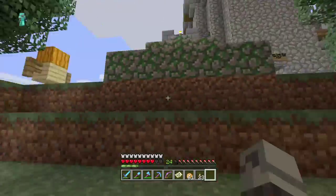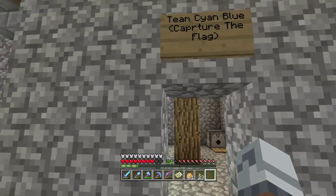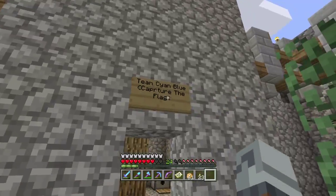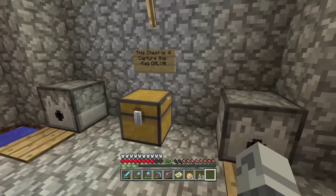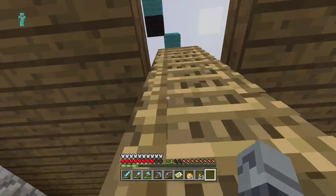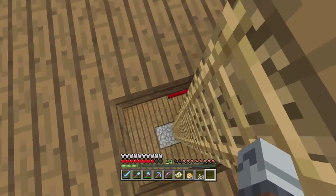For capture the flag, you dig through here — there's obsidian, and under the obsidian there's a gold block. The other team has one exactly like this, and you have to take their gold block, remove the torch, and place it on top to win. This is team cyan blue. You get speed potions, night vision, a diamond pickaxe, and invisibility. For a beefed-up hunger games variant, five players each start in a tower with a flag and set their spawn in the beds.